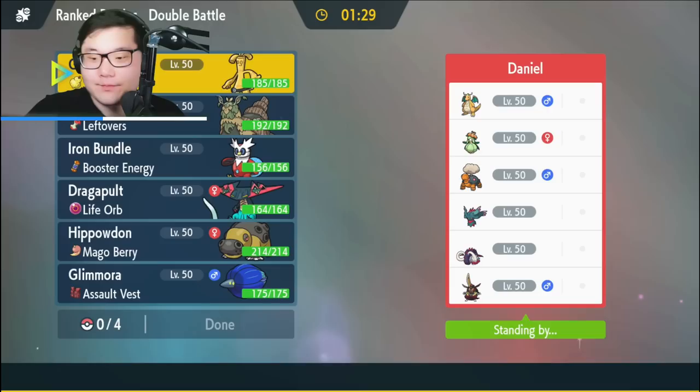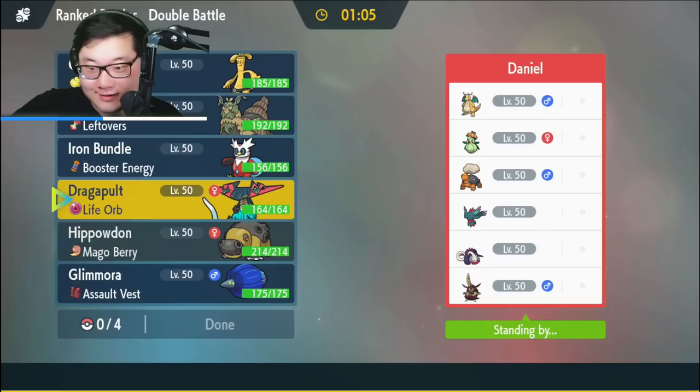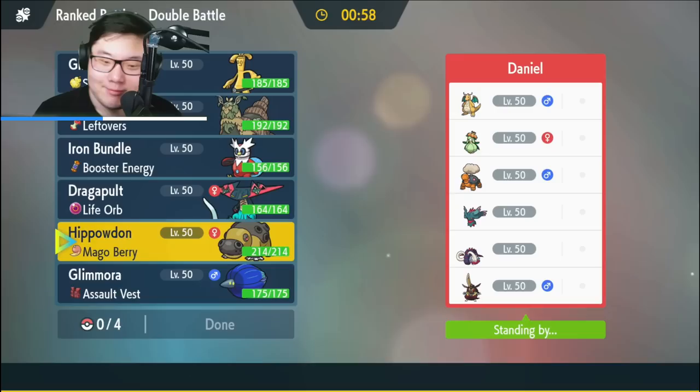Alright, Game 2: we have Daniel with Dragonite, Lilligant, Torkoal, Fluttermane, Great Tusk, and Iron Crown. This is a standard sun team that Nails brought to the Regional Championship back in Series 2 and got top four — I think it was Knoxville — and then it ended up winning the Vancouver Regional Championship afterward. Normally we see like a Snarl-powered Iron Crown but we're seeing the original right here. We do have a measure against sun, we have Hippowdon, and we have Glimmora.